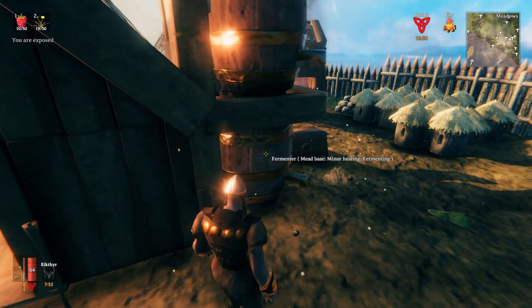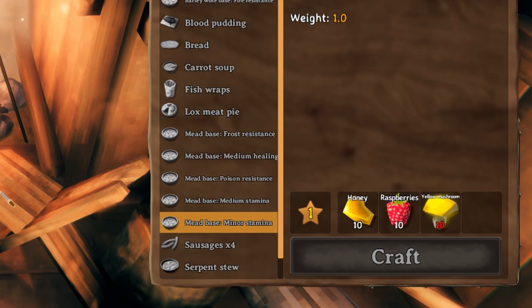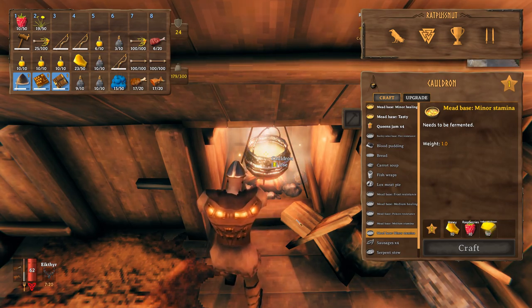For the Stamina Potion, you need 10 Honey, 10 Raspberries and 10 Yellow Mushrooms. And this Mead base needs to go through the same process where you put it in the Fermenter and wait. So, just give yourself a few in-game days to prepare for this fight. But if you do all this stuff, you should be good.